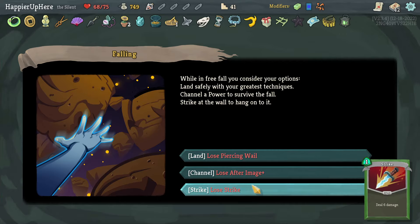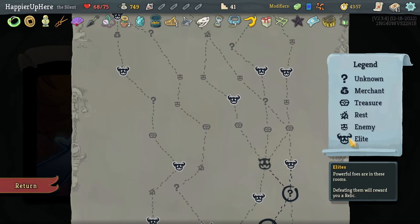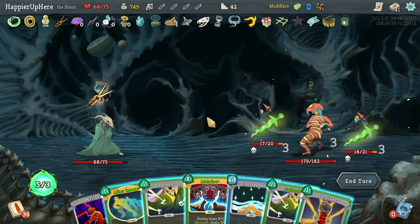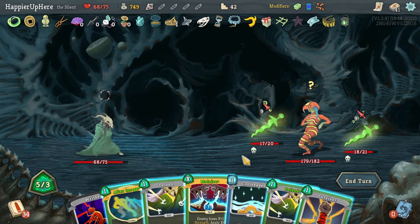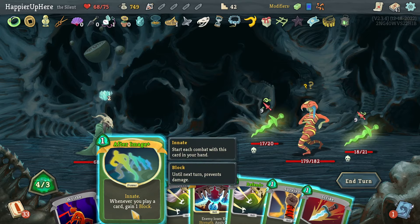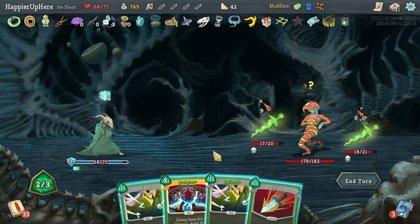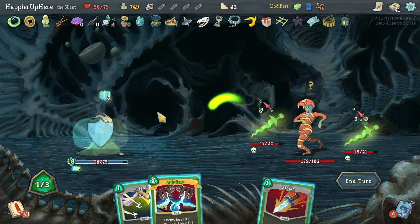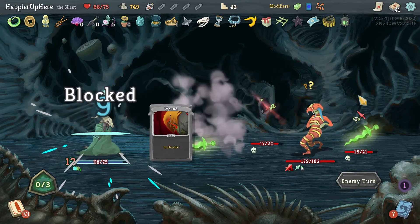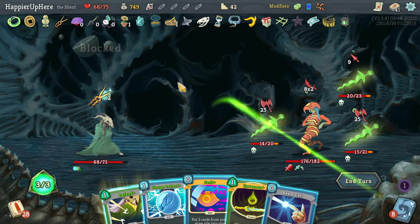I wouldn't want to lose the After Image although it is innate. I'm okay losing a Strike — I wouldn't want to use Piercing Wail either. I need three more elites — go right and then turn left. I've got the Eruption event. I'm tempted to do a Malaise but I also need to defend. Let's do Cool Headed, Strike — After Image, Survivor. I have 11 — this is enough. I can do 200 damage release.